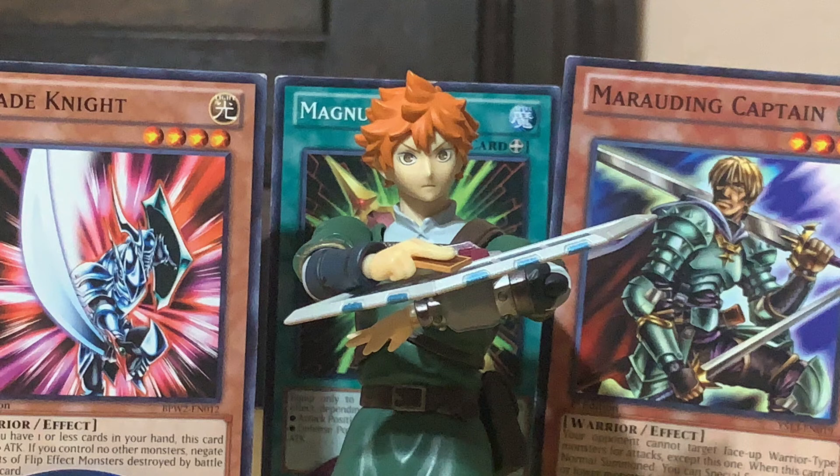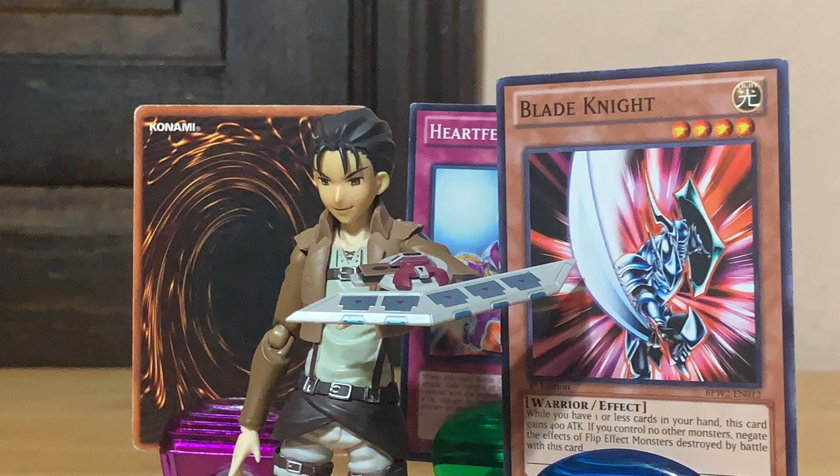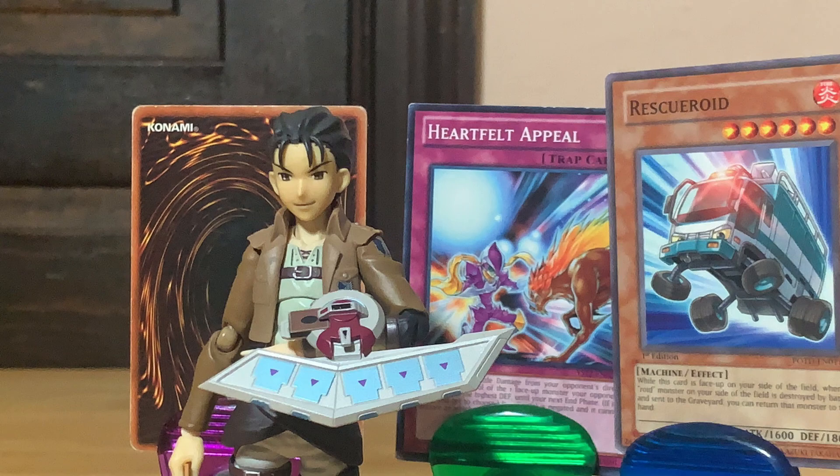Marauding Captain, attack him directly! I activate a trap card — Heartfelt Appeal! Thank you, Lynx! Without your help, I never would have been able to play this card! When you attack me directly, I can activate Heartfelt Appeal — and when I do, I get to take control of one of your monsters with the highest defense points! So Blade Knight is now mine until the end of my next turn! It's now my turn! So look out! I sacrifice Blade Knight to Tribute Summon Rescue Roid!